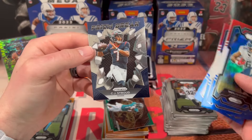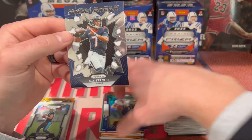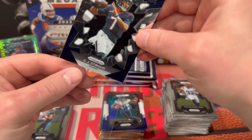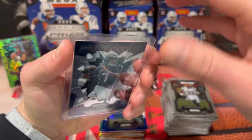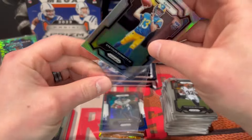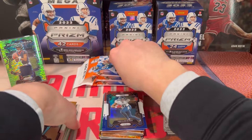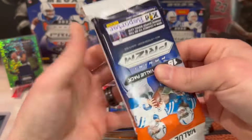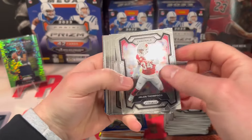Davante Adams — ooh, we got another Stroud! Too bad that's not a silver — on the Prison Break. Sleeve that one up. So we got two Strouds — take that all day. We got the Stetson Bennett. Too bad that Bennett wasn't a Puka — that would have been huge.